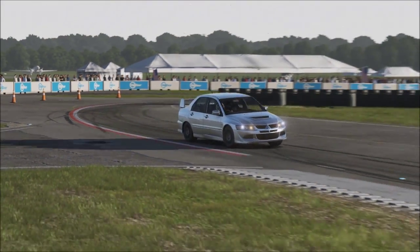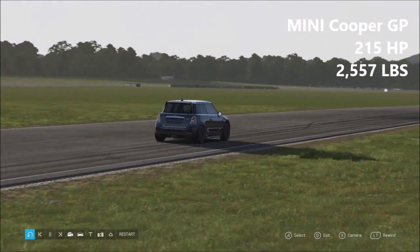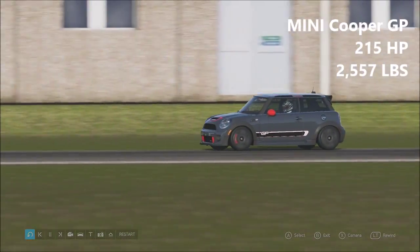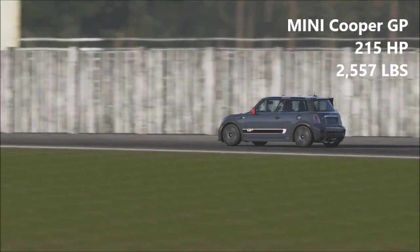And finally today we have the Mini John Cooper Works GP, 215 horsepower, 2,557 pounds of weight. The GP Mini was actually one of the last cars to ever go around on Season 2, and it did have to have the differential.